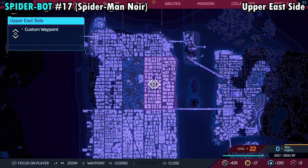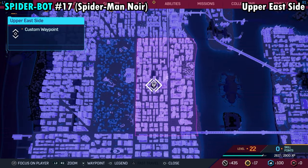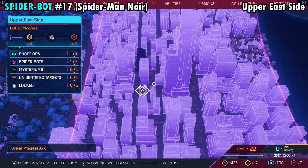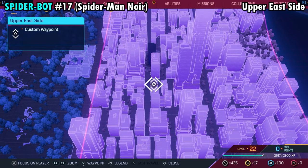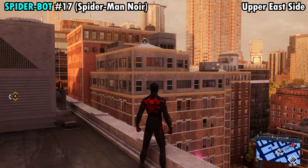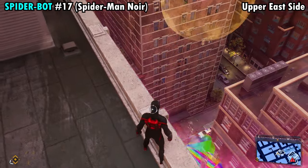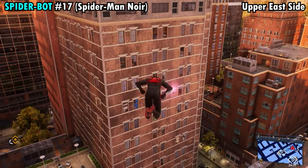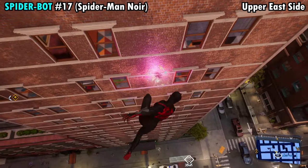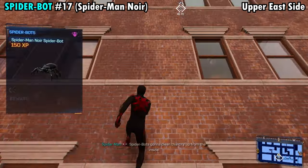Number 17 is going to be found pretty much right in the middle of the Upper East Side District. We're going to be in this small building that's just to the west of the giant Avengers building. Once you make your way over here, you'll see the spider on the side — pretty hard to miss. Fly your way across, hit triangle to grab it, and you'll get Spider-Bot number 17.